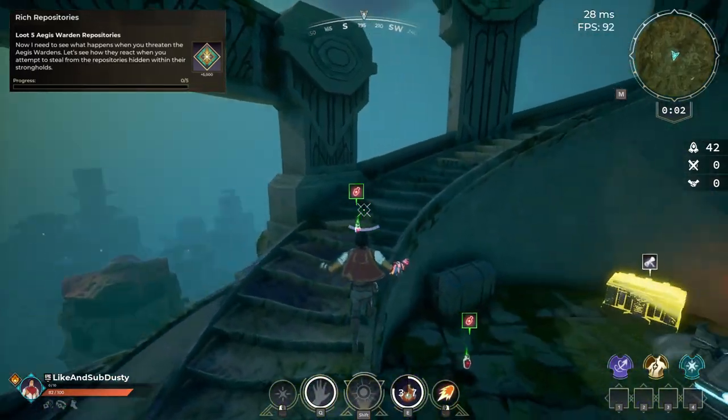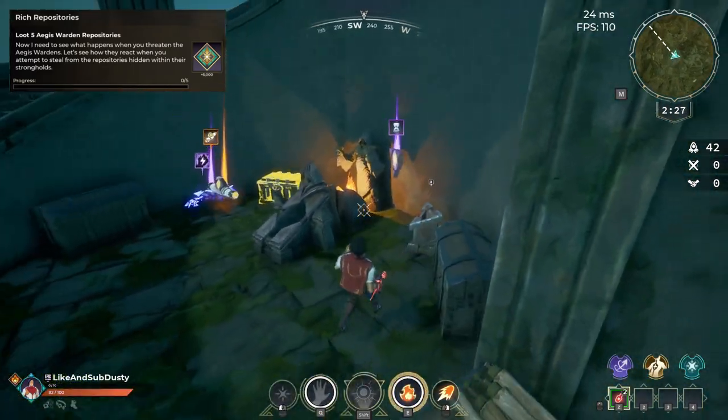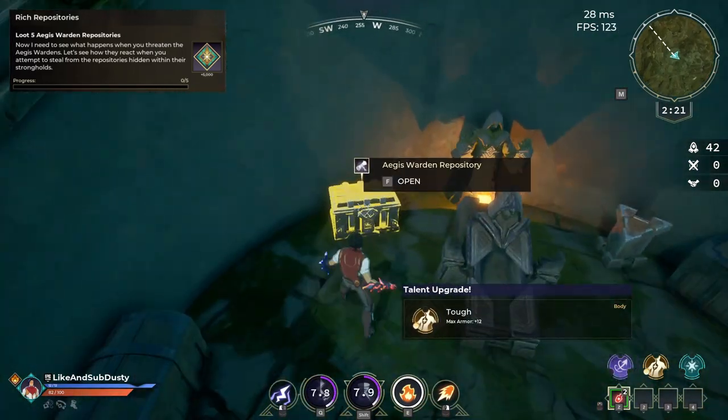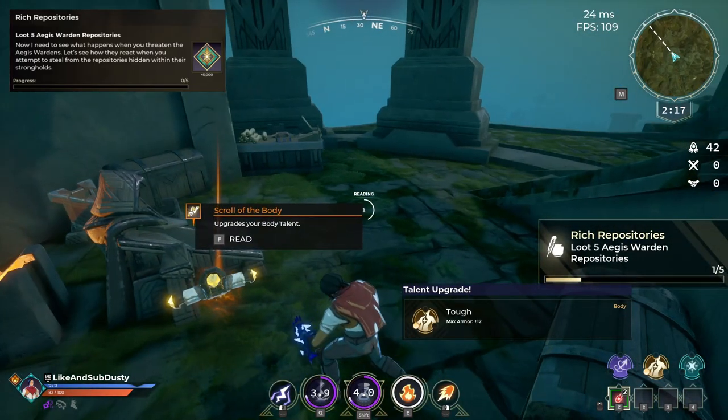Quest number 5 is very similar to the first quest where you have to visit several Automaton Strongholds. The only difference is this quest requires you to loot the boxes that are in the strongholds. Here you'll see me visit a few different strongholds if you're wondering where some of the other ones were.